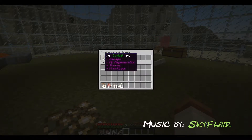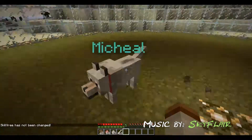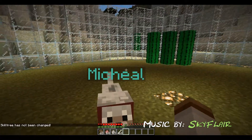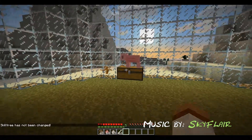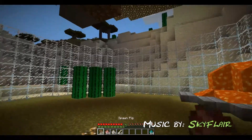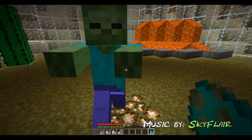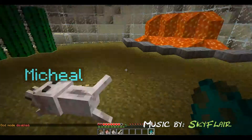We'll start with combat. Combat gives damage, HP regeneration, thorns, and knockback — you don't get them automatically, you get them as he levels up. So we'll go ahead and click it. It's not been changed because it was already set to combat.